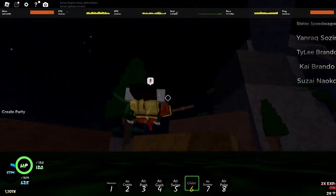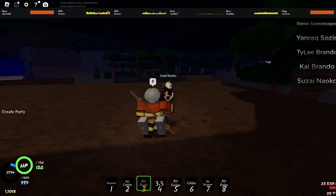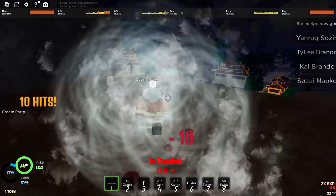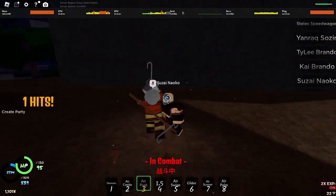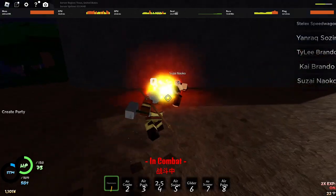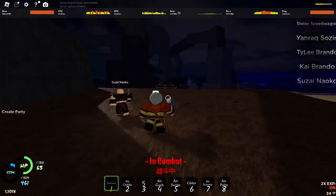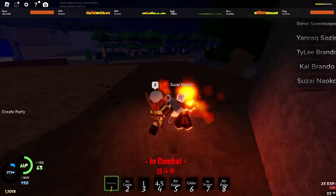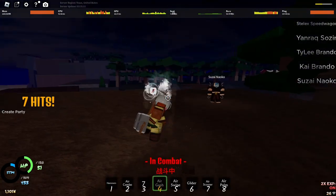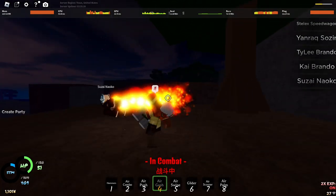Alright, victim number one — fly over. As you can see, I'm going to engage. Those moves have a longer range, so you want to use that to your fullest. I'm really trying to predict them. You can't run away from them, by the way.